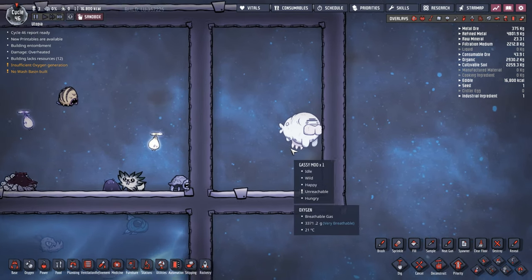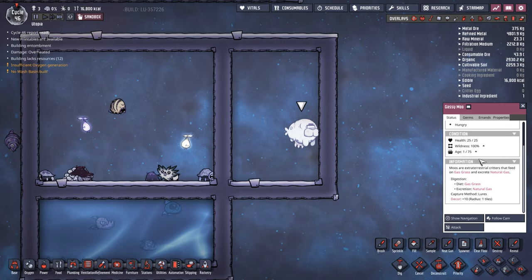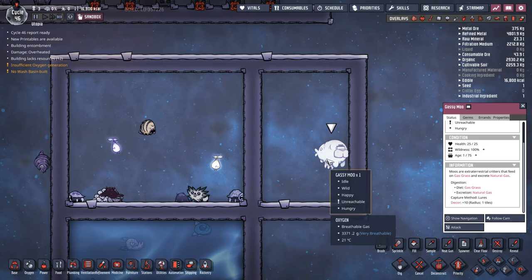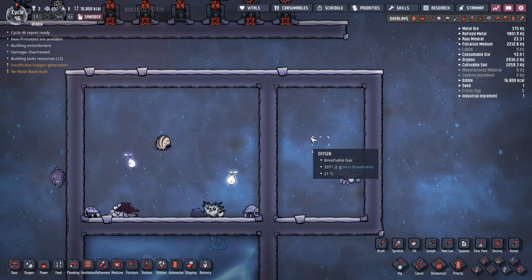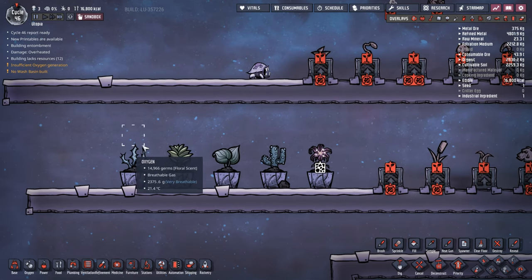Finally we have the Gassy Moo, a creature that can only come from space. The Gassy Moo eats Gas Grass - its only source of food - and excretes natural gas. So if you get to space and need more natural gas to make power, Gassy Moos are a way to go if you can farm up the plants and get the Gassy Moos running. They're a little tricky but can be worth the time.